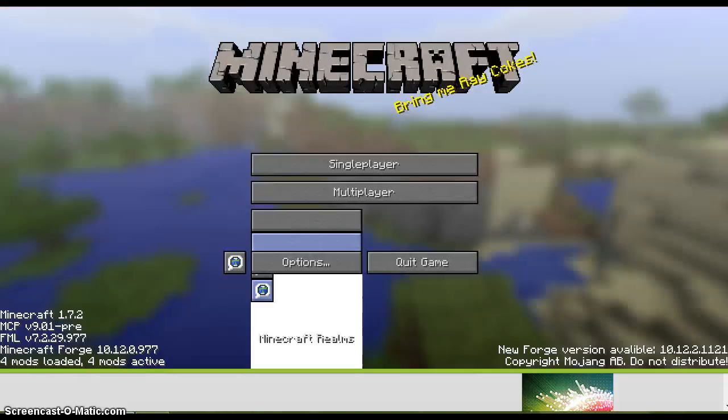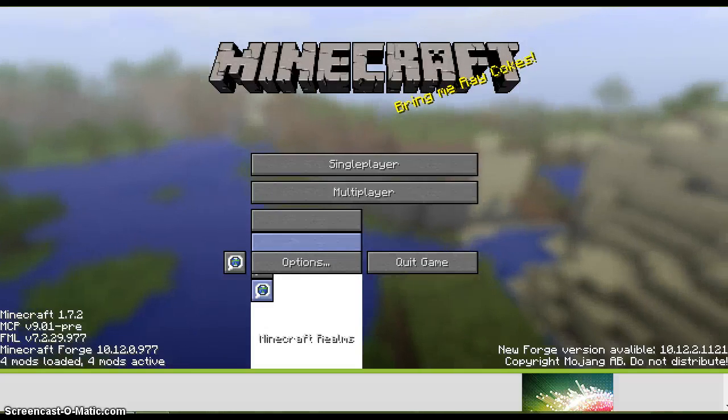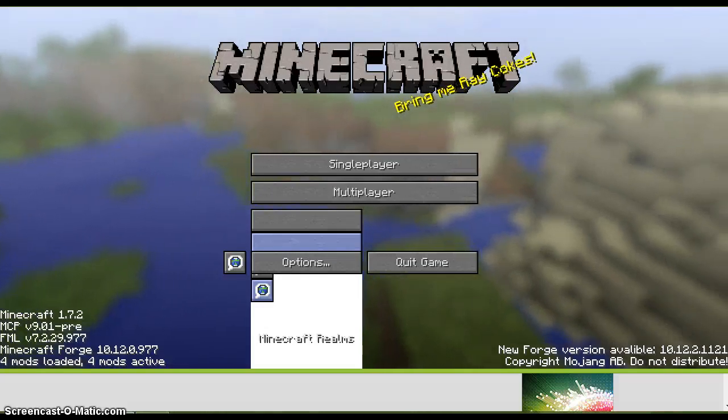In the main menu, if you had really keen eyes, it'll say a new Forge version. Right now I have 1.7.2.